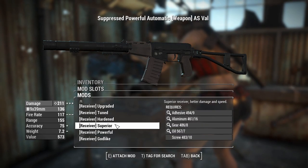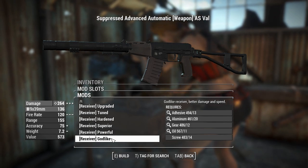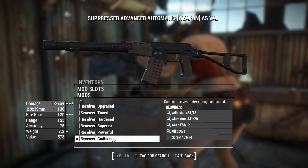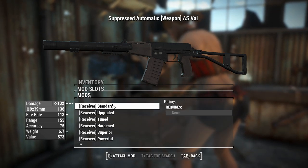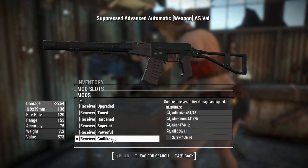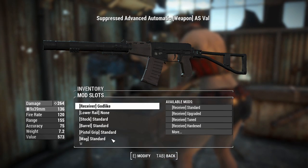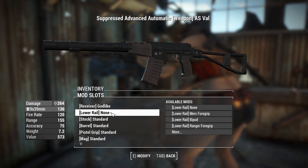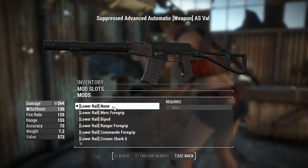The receivers go: Upgraded, Tuned, Hardened, Superior, Powerful, and Godlike. The Godlike receiver offers better damage and speed — it was showing minuses before but that's actually the best receiver on the weapon. 264 damage from an automatic weapon that's going to be firing this fast is going to be pretty good.